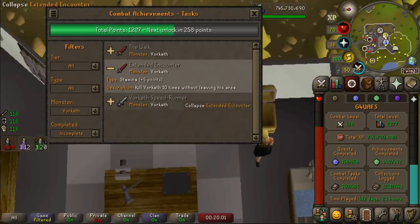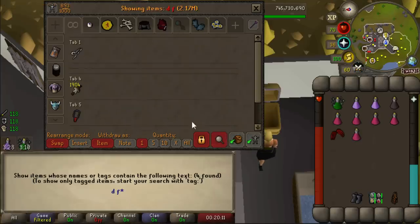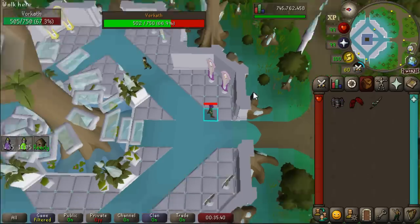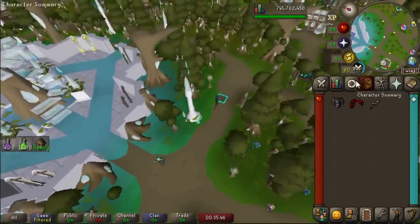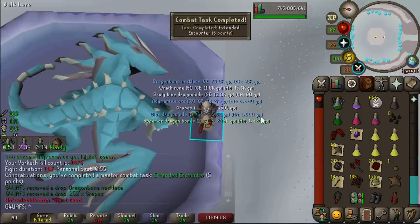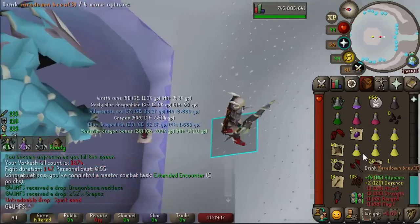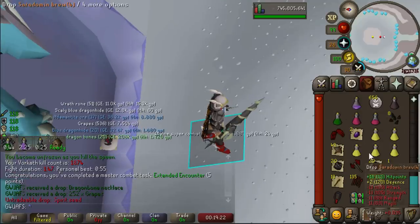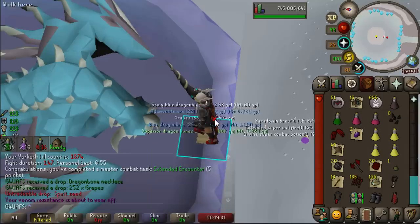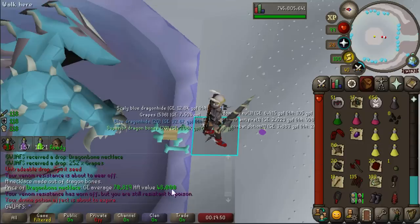Next up, let's do the Extended Encounter — kill 10 Vorkaths without leaving his area. I think I'll just bring brews, maybe a couple normal food, and also bring the blood fury in case we run out of brews. Six kills in I messed up the Wooks walk because I'm not even looking at my screen. And there we go — there's the 10 kill trip. Extended Encounter done. We got a spirit seed. We got another Dragon Bone Necklace! This game is so weird. We only used one brew and one extra dose — I came a bit overprepared. If you're using the blood fury, it genuinely heals you so much that once you get up to max health you just switch back to the salve, and then once you get down to like 60 or so, switch back into the blood fury.